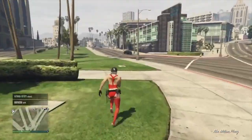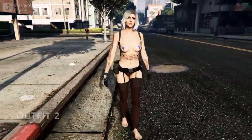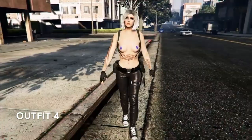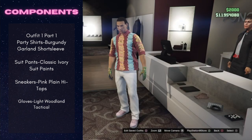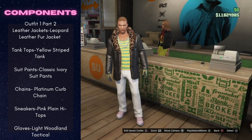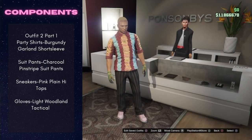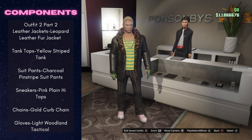So with all that said, let's get into it. For outfit one part one, you're going to want to create this outfit. For outfit one part two, you're going to want to create this outfit. For outfit two part one, create this outfit. For outfit two part two, create this outfit.